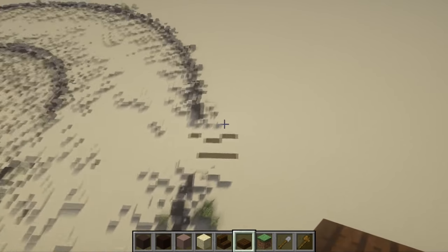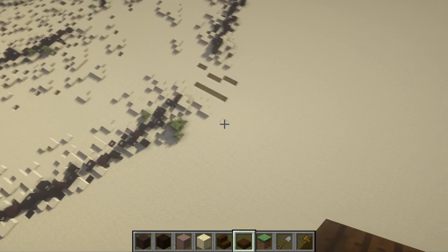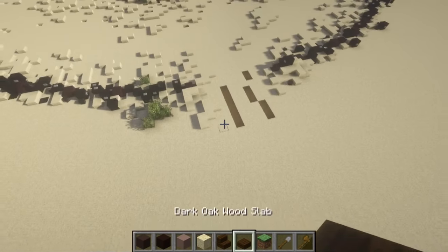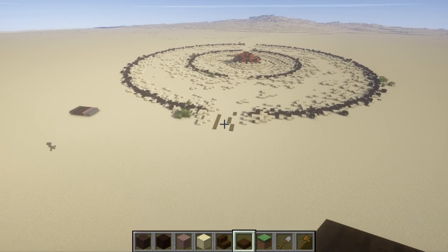We're going to create the tracks that lead all the way out to the road itself, which will probably be somewhere out in that section there. We'll have the sandstone all the way down as well, then just go ahead and take our sandstone half slabs, place them down the sides of the road, and we should have ourselves a nice little service road out to the bombing range.